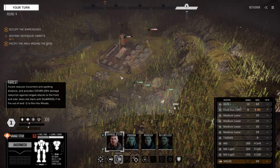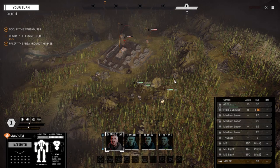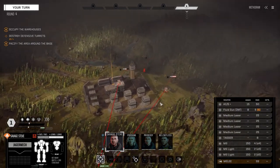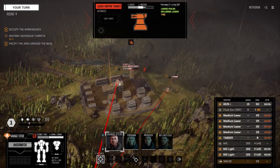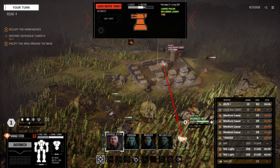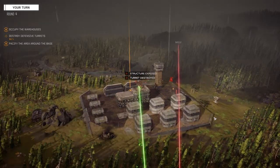Let's move over here. What do we got left on this turret - 55. Can't actually hit that guy with medium lasers, he's out of range, which means we can finish this other guy up without having to worry about the other turret. There we go.